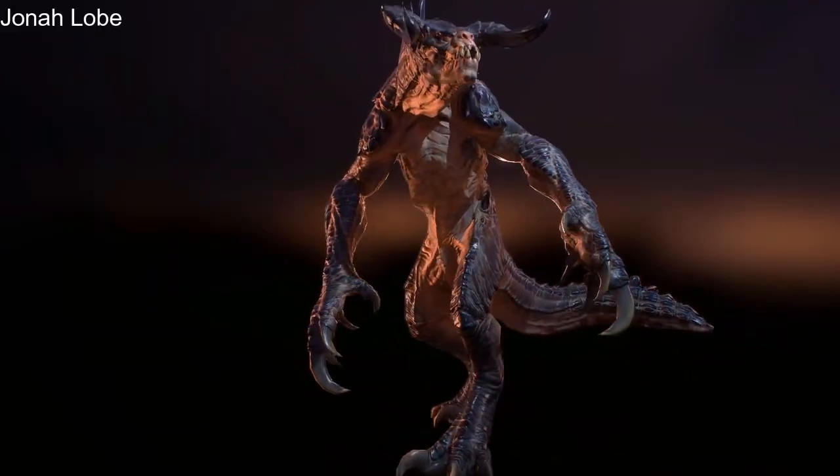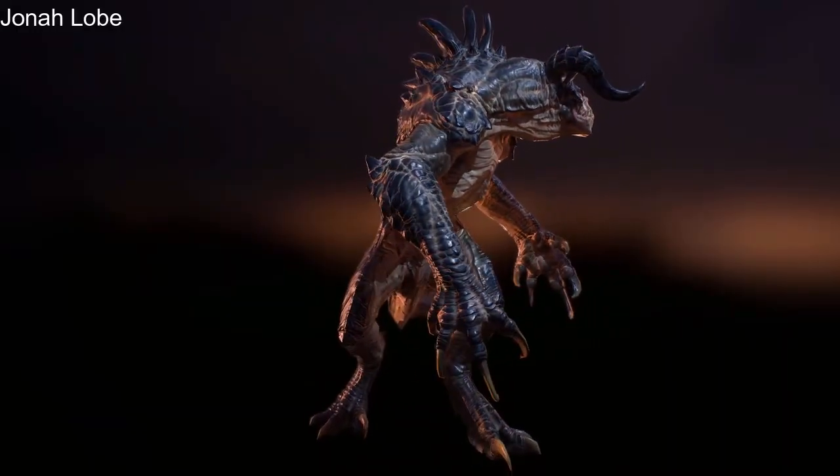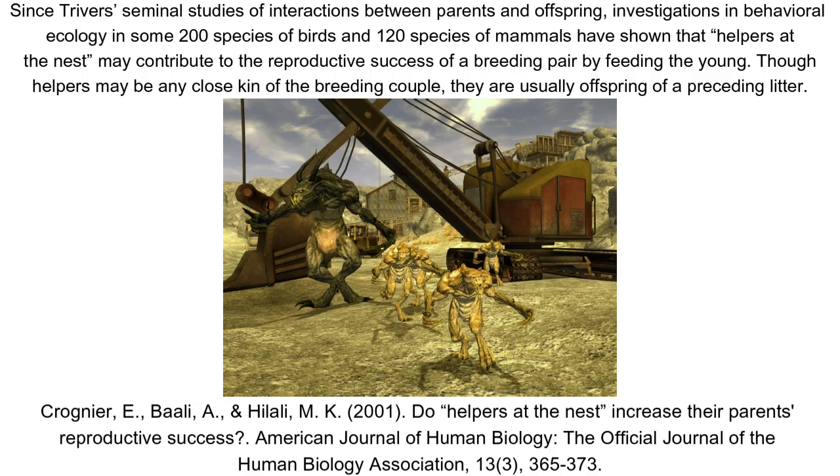One thing that quickly stands out about Deathclaws with repeat observation is that, unlike their arboreal ancestors, Deathclaws are highly social animals, living in nuclear families consisting of a dominant breeding pair and their offspring of assorted ages, and possible siblings too. This is a behaviour known as cooperative breeding, and seems to be the subset of it known as helpers at the nest, a common point of research in behavioural ecology.